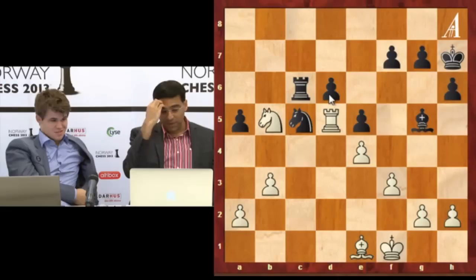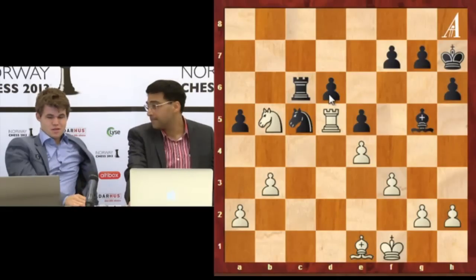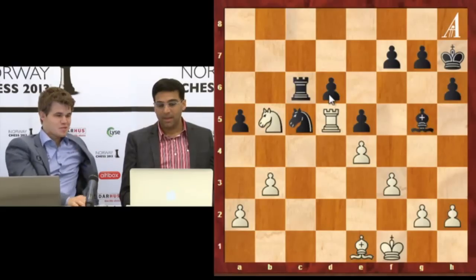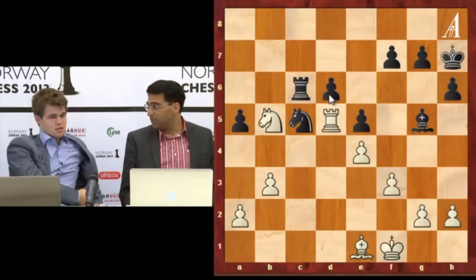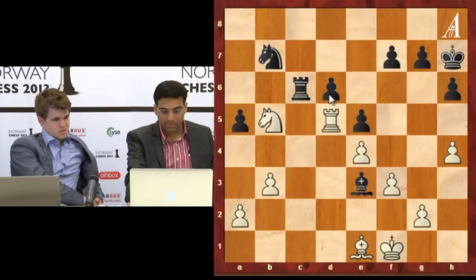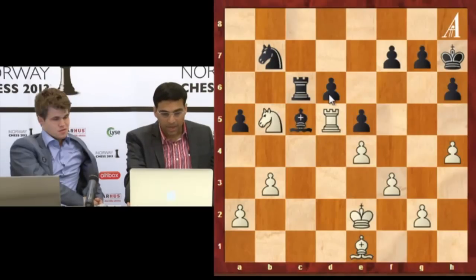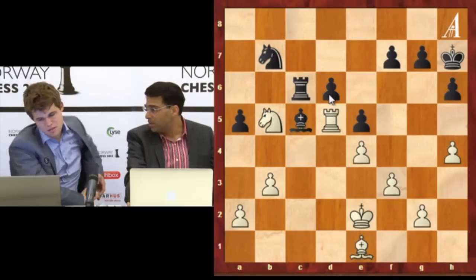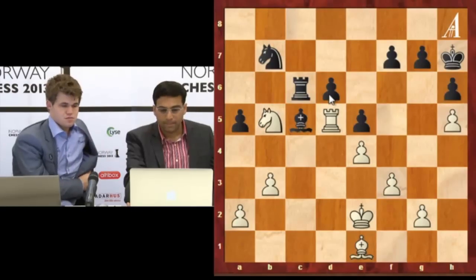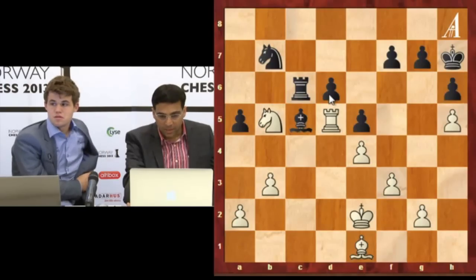I played knight b7 because I couldn't make knight e6 work either. I would have preferred to play knight e6, but it's just not working. If I'd considered knight b7 at all, maybe I'd gone for something else because I think — but it still looks very attractive for white. And now actually, I thought a3 — he had to play a3 here and allow rook b6 a4. And h5 is actually... I had the feeling we were just playing our game from London again.